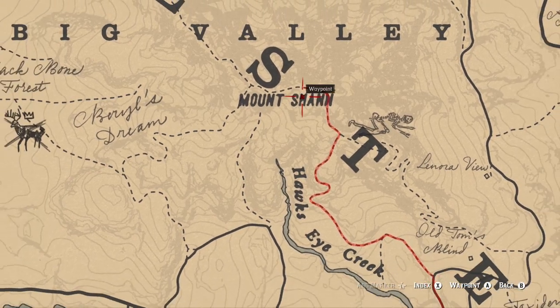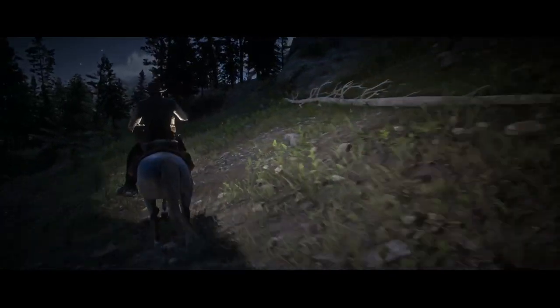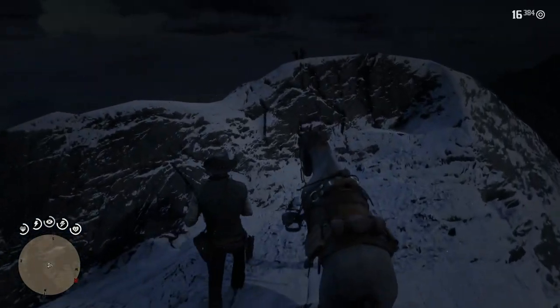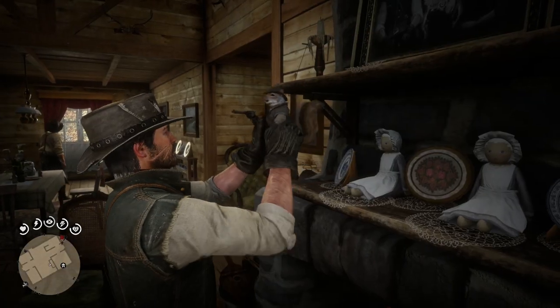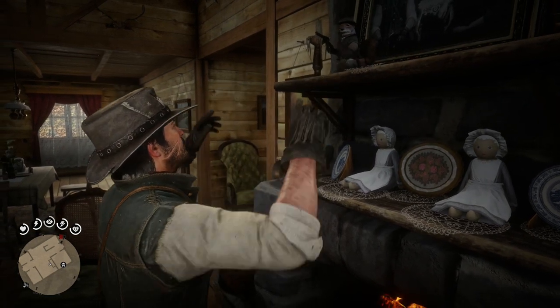The sixth and final spot is all the way up near Strawberry, with the squirrel at the highest peak on Mount Shann. Veer slightly right once you're near the top and walk the rest of the way — here you'll see an expertly placed and hidden squirrel statue. Pick it up and head back to Beecher's Hope. Place it on the mantle one last time to get a sense of relief and hear the sweet sound of that achievement.